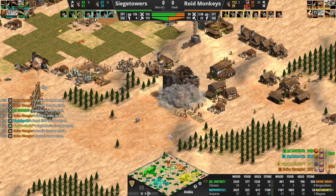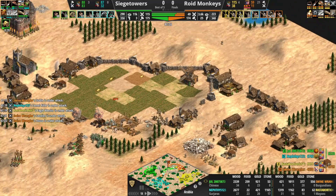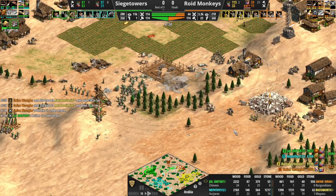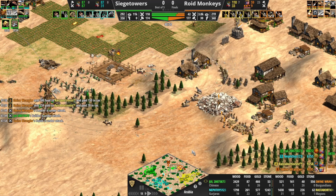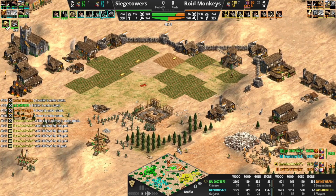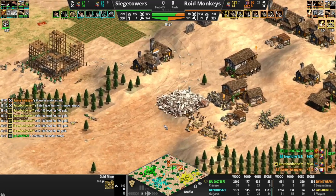The vill numbers haven't started to reflect this damage. On this side, stables are being cleared out by Nephthys. This castle will go up no problem — huge military advantage now for Siege Towers, 118 to 42. Neither team has started getting trade up so far. There's some gold back here for Swine Wrangler, but Swine Wrangler's got no access to food — he's basically just out of this game entirely.